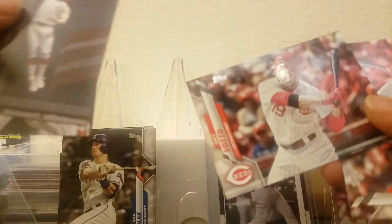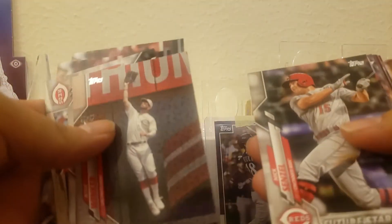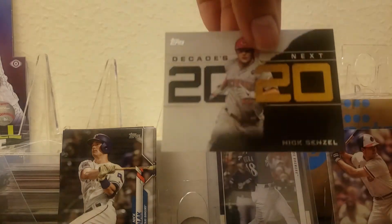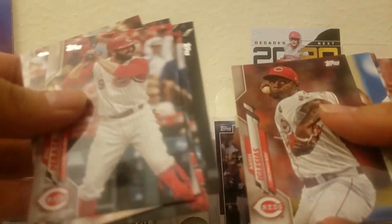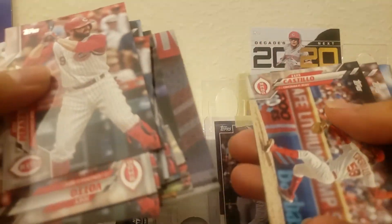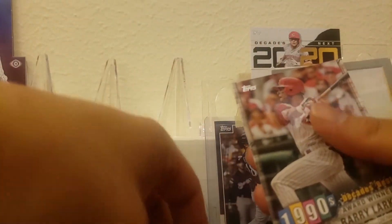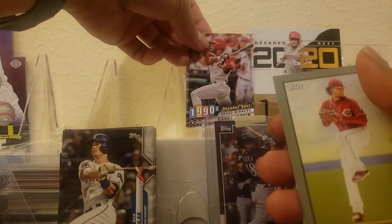Let's just go through the base once again. Sunny Gray, we've got a Votto, a Votto numbered out of 69, a Nick Senzel — like that card. A Nick Senzel 2020, very cool. Castillo, Iglesias, Trevor Bauer — let's see how he does. Castillo, Castillo, Votto. We also got a Barry Larkin card and a Luis Castillo.